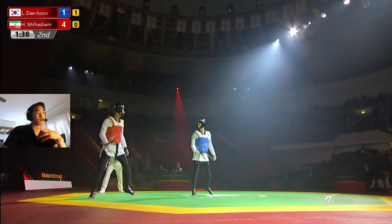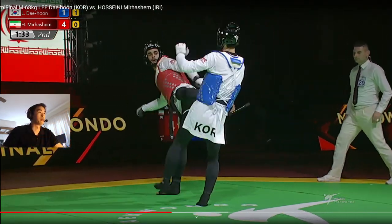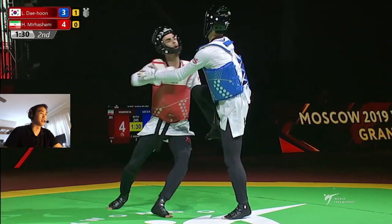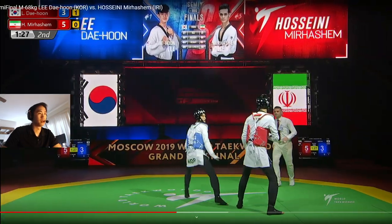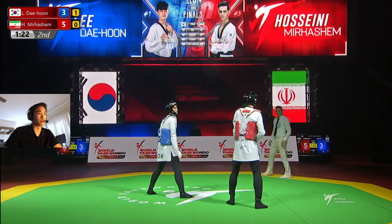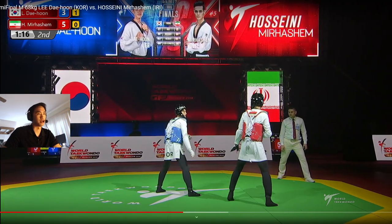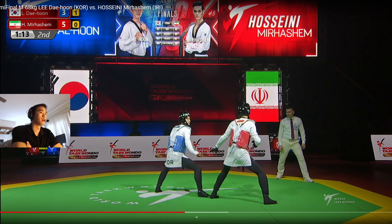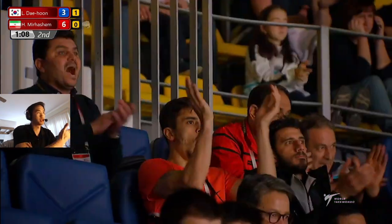Maybe a little more offense and following up in the flurries would be the adjustment for Iran. Dae Hun now trying a lot of back leg and scores one. Iran's throwing a lot of punches on his offense to close the distance and jam it up right away. The adjustment looks like a little bit more flick kicks — one, two — instead of just one cut kick, mixing in the back leg. Iran looks like they're going for more punch opportunities, which is really effective.